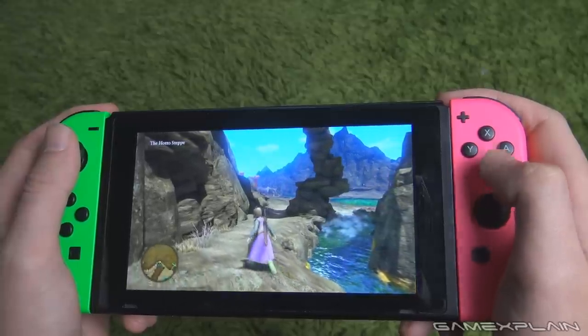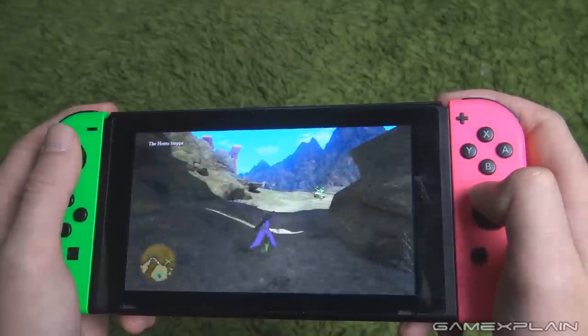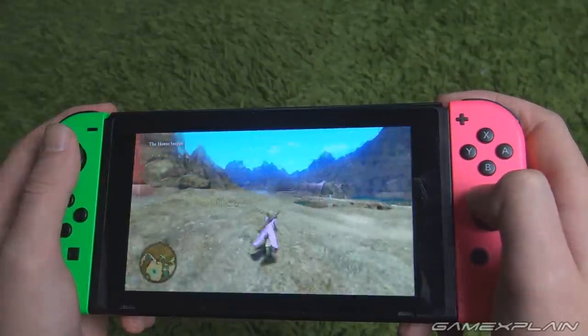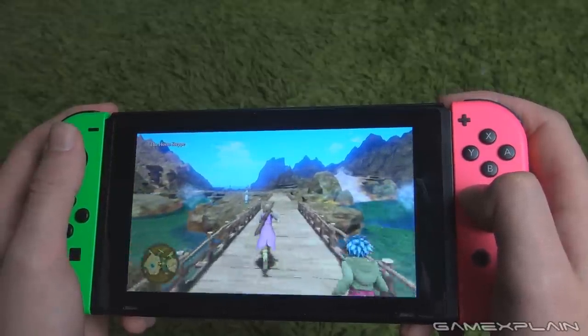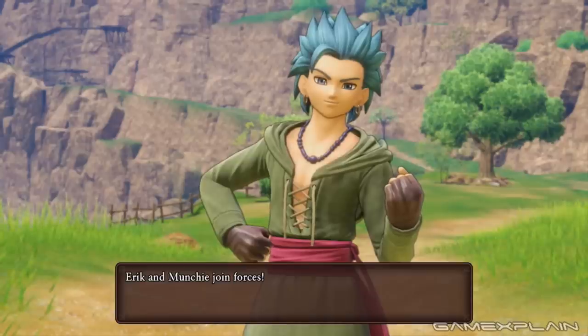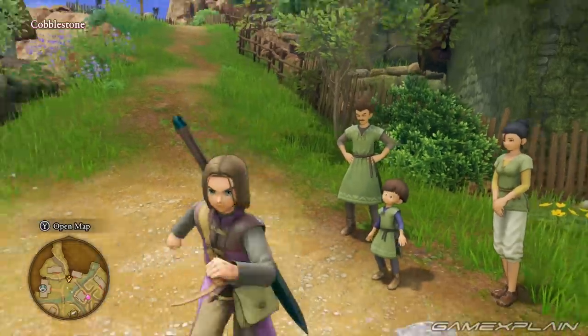Even handheld mode looks surprisingly good. It's definitely not native but it looks a lot sharper than other sprawling RPGs like Xenoblade Chronicles 2. Seriously, try it out for yourself — this game really pushes the Switch. In previous versions the Luminary was the only player on the field, but now party members follow you in real time and you can talk with them at any time. Performance-wise the game holds up so well — the frame rate is really consistent and load times are very quick.